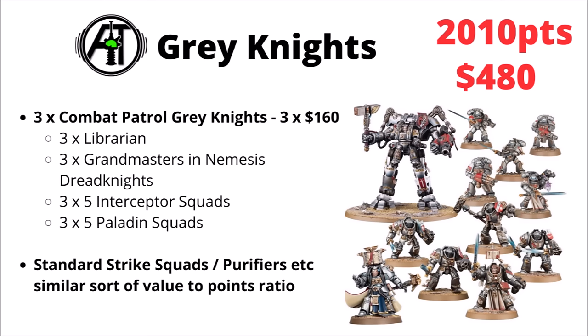For the Grey Knights, given that their Combat Patrol is basically a microcosm of the entire faction, it seems to make sense to field three sets of those. That gives you three Librarians, three Grand Masters in Nemesis Dreadknights, three units of five Interceptors, and three units of five Paladins — putting that together gets you 2,010 points. It's kind of funny that this one isn't actually necessarily even the worst Grey Knights army out there. I did notice that Strike Squads, Purifiers, and Terminators all have a similar sort of points-to-value ratio bought individually.